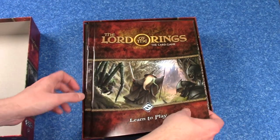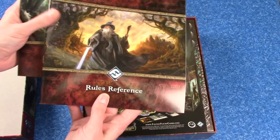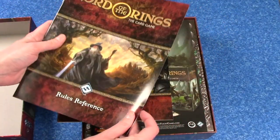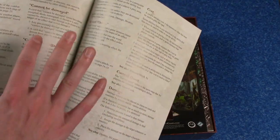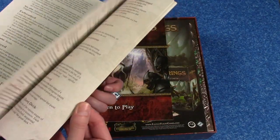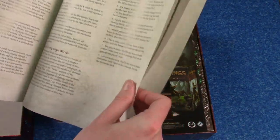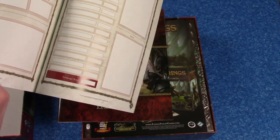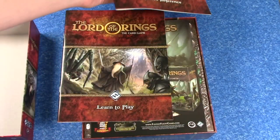We start off with two rule books. There's a learn to play guide and then a rules reference. The rules reference is for after you've learned how to play — if you just need to look up a single rule, everything is listed alphabetically. So just an excellent reference guide, also a very long reference guide. This is not the easiest game to play. There are 31 pages of references here, so very cool to have that.